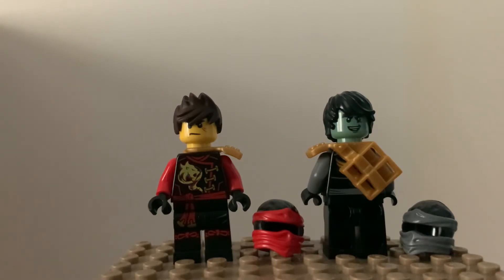Most of the ninja's faces did not change unless something were to happen. Zane became a robot — well, he was always a robot, but he became more of a robot when he had a titanium face. Cole became a ghost and got a new face. Even after Cole became human, he got a new face. Jay got a new face during Day of the Departed. Kai got a new face during Hunted, same for Nya. Lloyd got a new face after Season 2, Legacy of the Green Ninja.